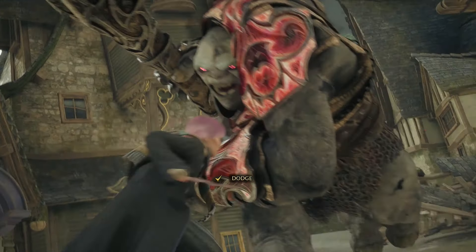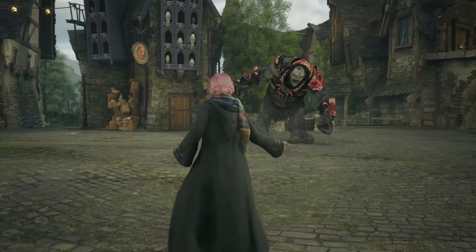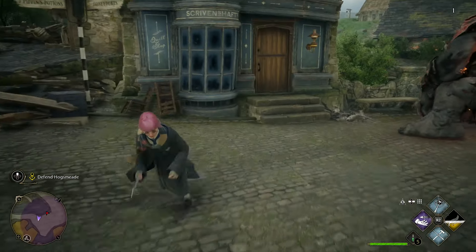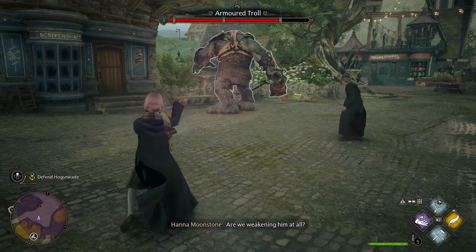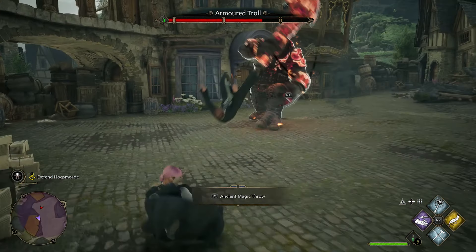In the beginning of the battle you will be shown how to dodge attacks, and that is the key to winning this battle. On PS5 you dodge by pressing the circle button. Use the basic cast to deal damage. Try to move further away from the troll, but if he gets too close to you, watch for that red circle around your head and then dodge.